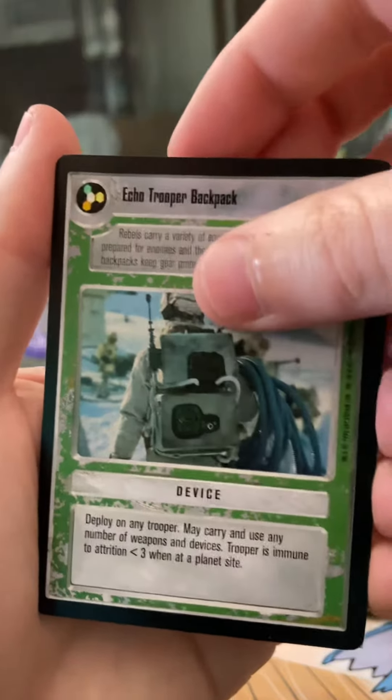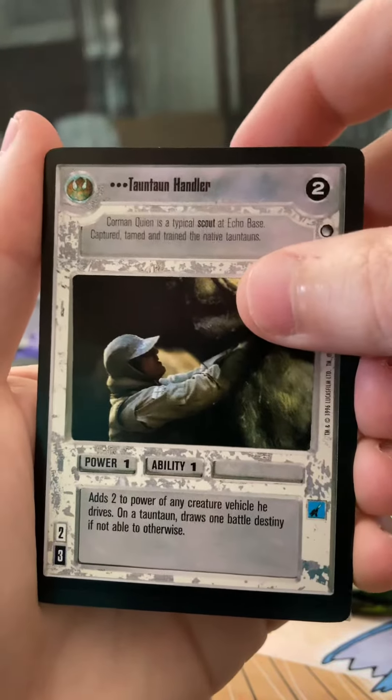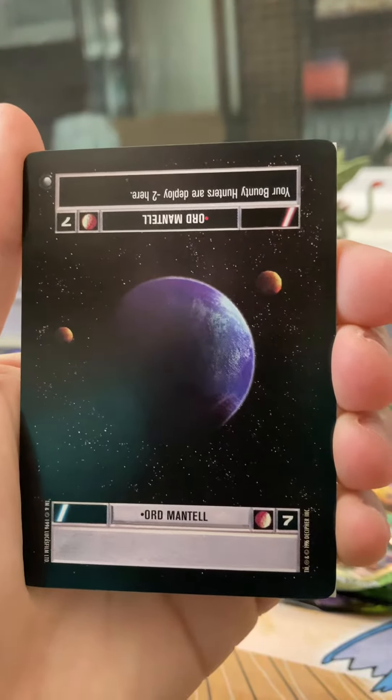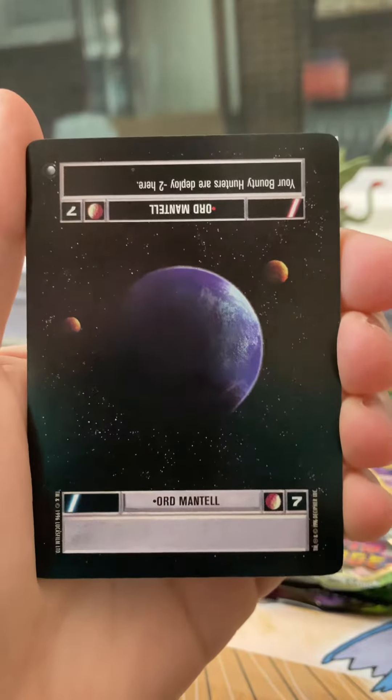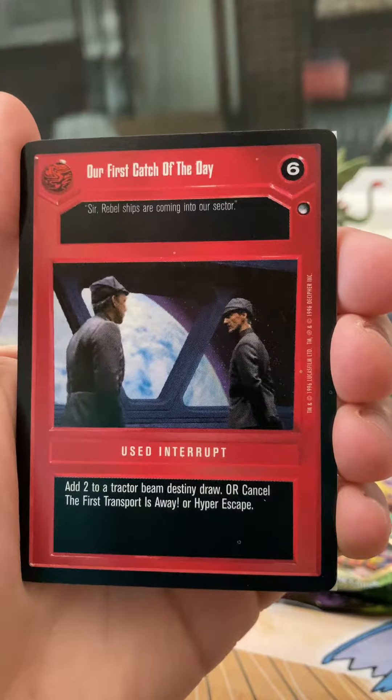Echo Trooper Backpack. Tauntaun Handler - that's nice to go with the Tauntaun. And Ord Mantel, so just a planet there, not familiar with that one. Our first catch of the day.